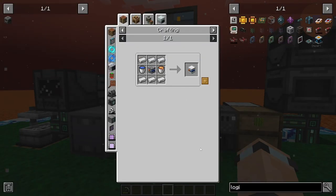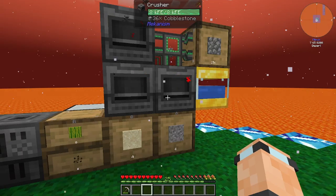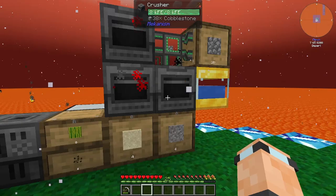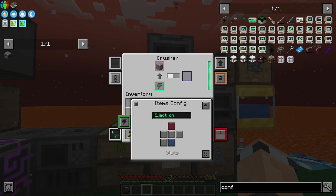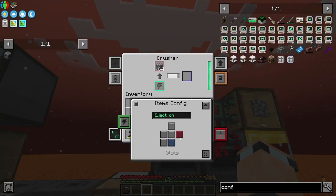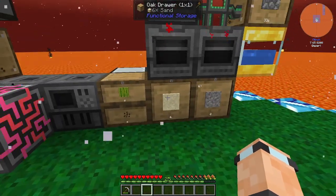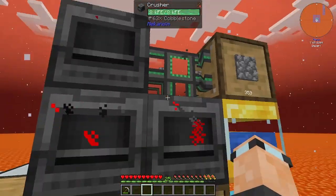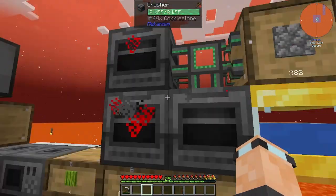I've set the side configs: input top, export bottom, eject on - that's pushing into this Drawer here to get gravel. This one's the same: input top, export bottom, import side, output bottom. This is making us sand and this is making us gravel - perfect. I could probably upgrade these transport pipes as well, as it's going up far quicker than these are processing.